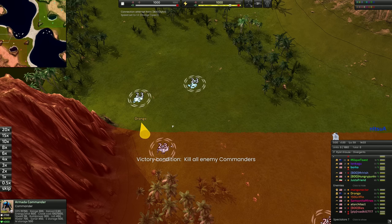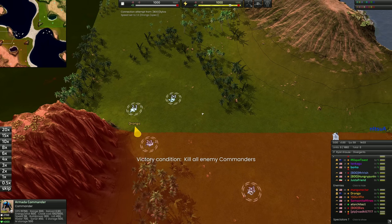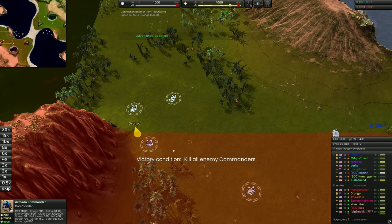G'day fellows and welcome to a Beyond All Reason build order guide. This is the 22-minute Calamity build order guide. However, it doesn't have to be a Calamity at 22 minutes that you go for — I want to caveat that, mainly because you have other options. You can go for T3, T2, help out in the mid, or challenge water with an air play. There are so many options for you in this position.